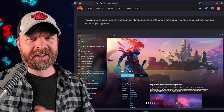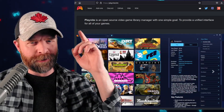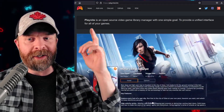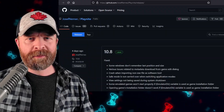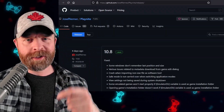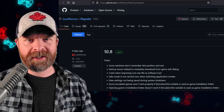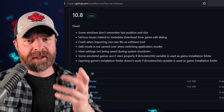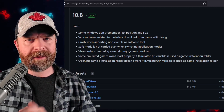Last but not least, we're talking about PlayNight. For those who might not be aware, PlayNight is a free and open source video game library manager with one simple goal: to provide a unified interface for all of your games. PlayNight is available on PC, and I'll drop a link to the GitHub in the description below. Version 10.8 just released — it's mainly a bunch of bug fixes, but it also fixes some windows that didn't remember their last position and size. So this is more of a quality of life update than anything.